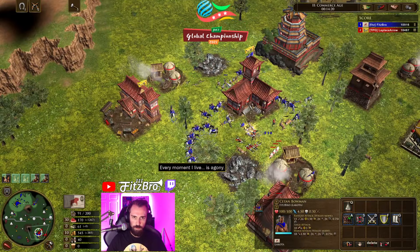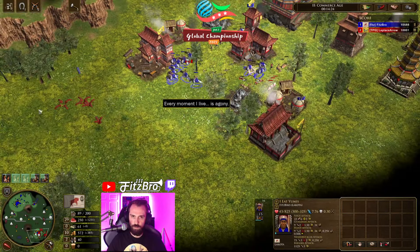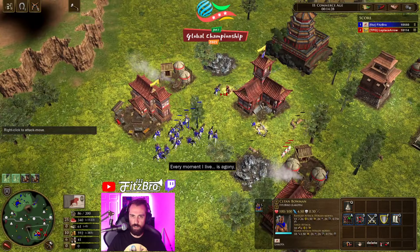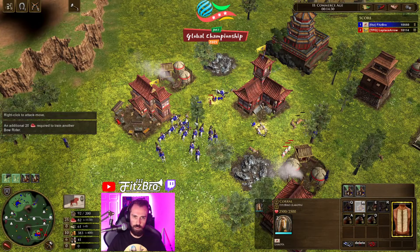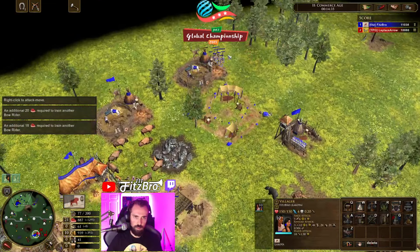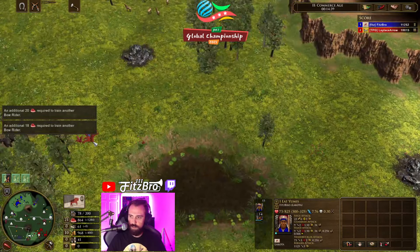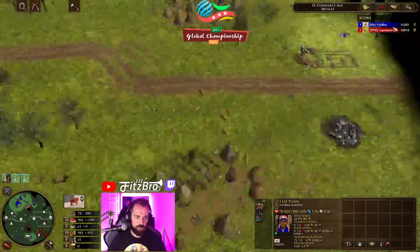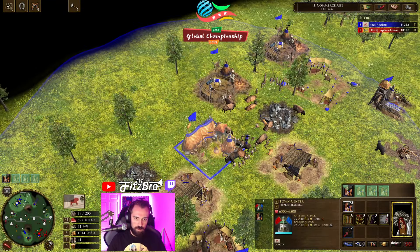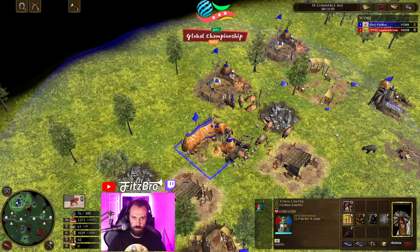Should be in pretty good control here. Maybe I should just age up — since it's a tournament I don't want to just sit here. Oh, I can't see these units because they're behind the town center — didn't know he was back there. Cancel that. This bug — is anyone else noticing this bug with the obscured unit alpha? You can't see. There we go, age up fast.